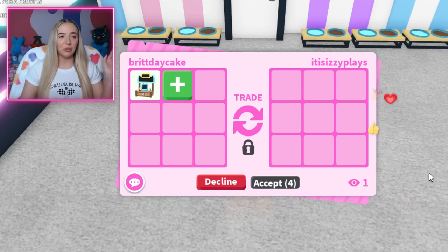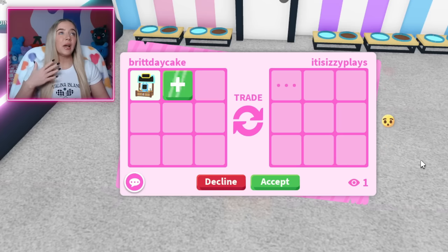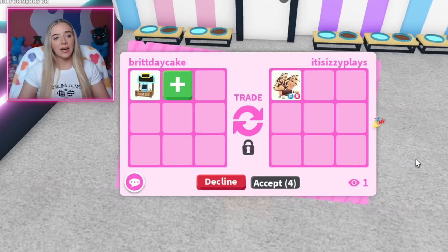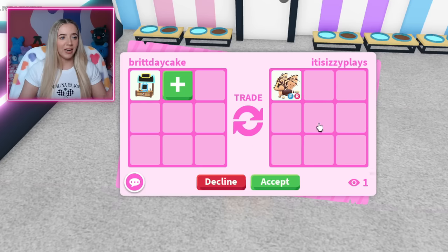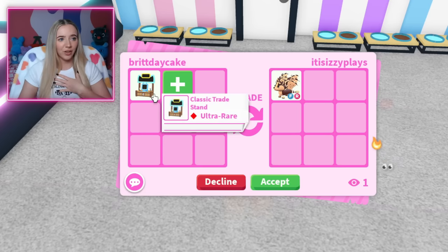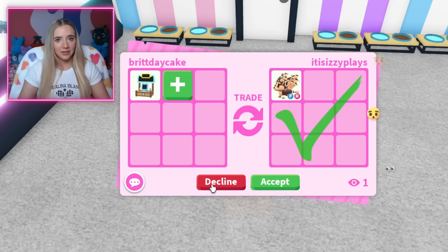This person hit accept even though I told them the chocolate chip bad dragon was too much. It's one thing to accept multiple legendaries that aren't that high tier, but something that I know is desired like a chocolate chip bad dragon — I just don't think I can take that for this. This isn't enough Robux and it's not limited or anything, so we're going to pass, even though of course I would like a chocolate chip bad dragon.